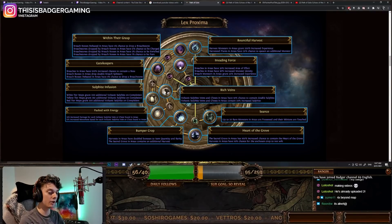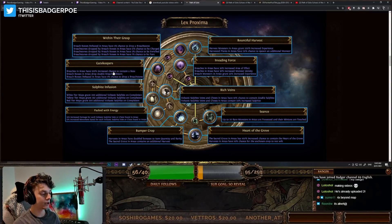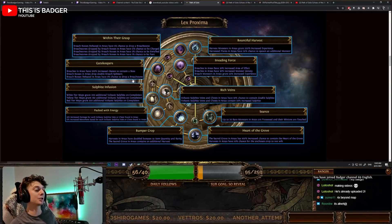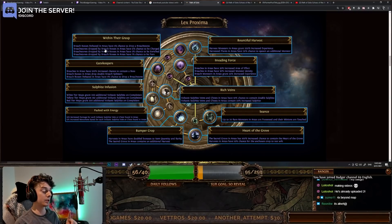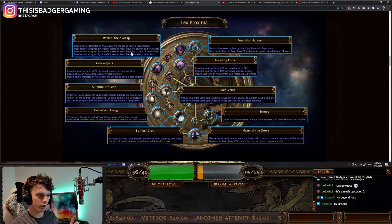For breach: breaches in areas have 30% increased area of effect, increased monster density, and grant 50% increased experience — there's a clear theme of experience gain here. Breaches in areas have 100% increased chance to contain a boss. Breach bosses in areas drop double breach splinters, and breach bosses defeated in areas have a 5% chance to drop a breach stone. Coupled with Within Their Grasp's additional 5% chance, that's 10% total, with a 10% chance for those to drop charged — meaning roughly a 1% chance every breach to get a charged breach stone. There's then a 0.3% chance to be dropped enriched, so 1 in 100 breaches you could drop a pure breach stone. That's really insane.